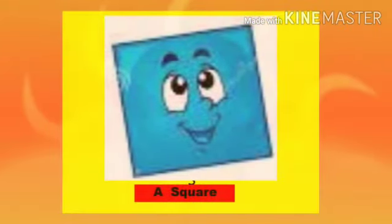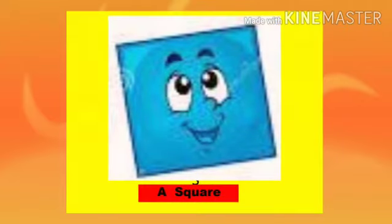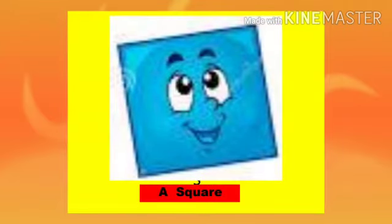This is a square. A square has four sides and four corners. All sides are equal — same, same.